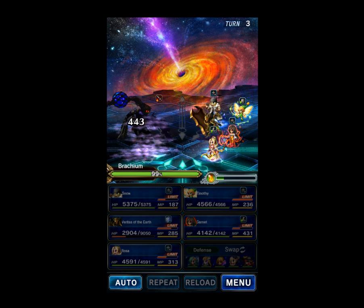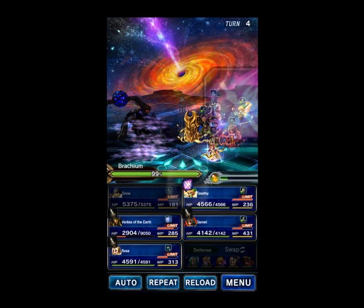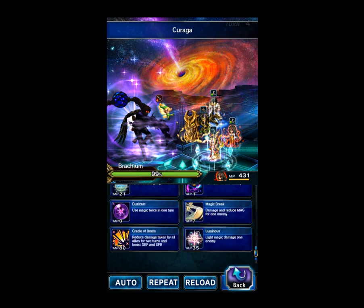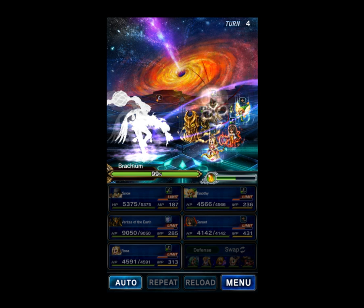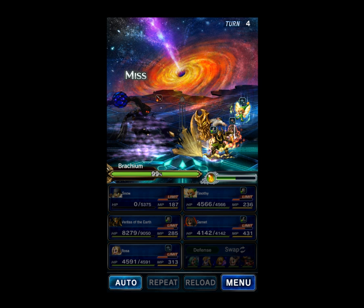We'll go ahead and Fingersnap with Snow and break the attack again. We will Guardian with Veritas of the Earth. I should've guarded with Veritas of the Earth — guarded, not Guardian! It's fine though. Give me some more Esper Crystals. Let's Fingersnap those buffs the boss put on himself. Now we're going to Limit Break with Timothy. We'll guard with Veritas, and we'll go ahead and do a white to heal Veritas even more. Garnet will Prayer to the Eidolons. Hopefully we get enough Esper Crystals for Garnet, although the boss did put his Blink buff up, so he's going to dodge a lot of the counterattacks and deny us some Crystals, unfortunately.